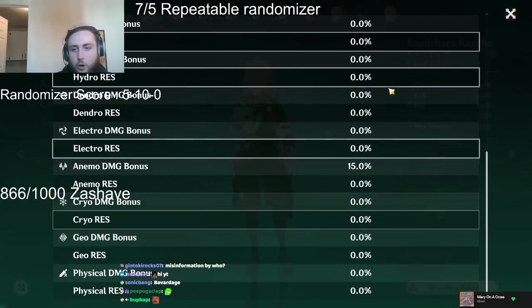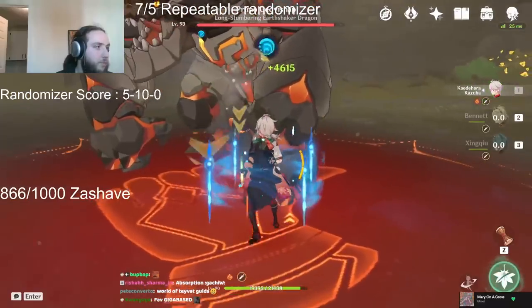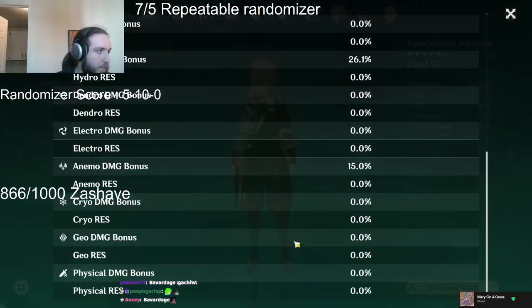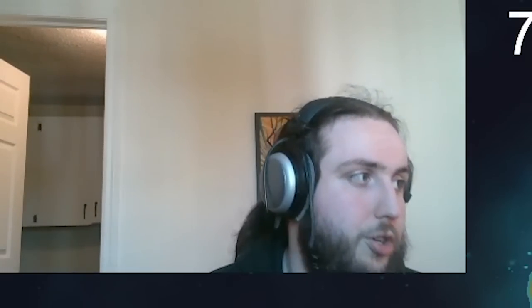My Kazuha is at zero on all the damage percent except Anemo. I got a pyro infusion, and yet if I go to my details, I have the hydro damage but I don't have the pyro damage. Because indeed, Kazuha's absorption — the color of his plunge attack — doesn't necessarily mean you get a swirl of that element.